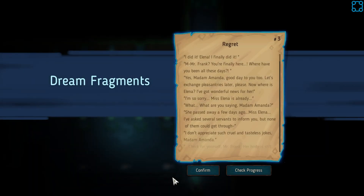Regret? I did it, Elena! I finally did it! Mr. Frank? You're finally here! Wait — this is Madame Amanda. Mr. Frank, you're finally here. Where have you been all these days? Yes, Madame Amanda. Good day to you two. Let's exchange pleasantries later, please. Now, where's Elena? I've got wonderful news for her.